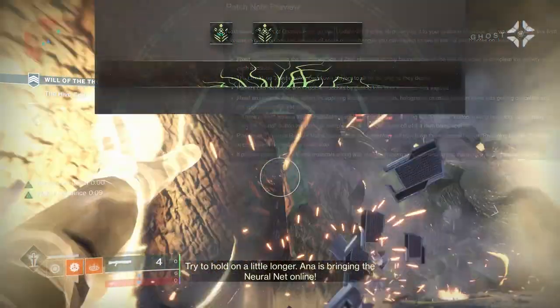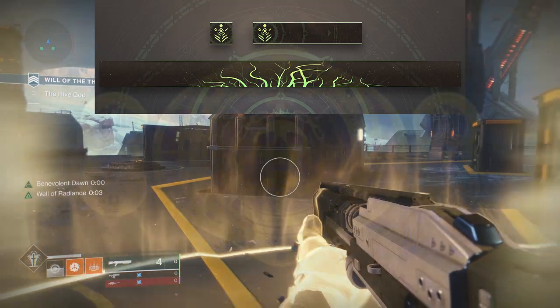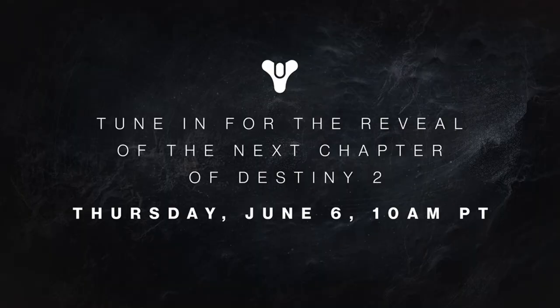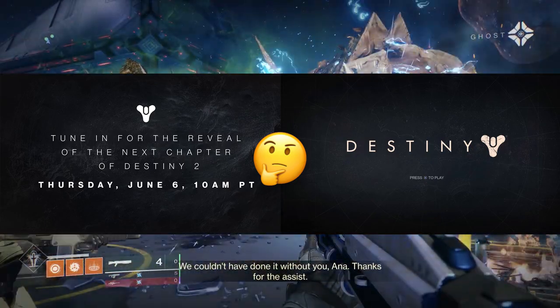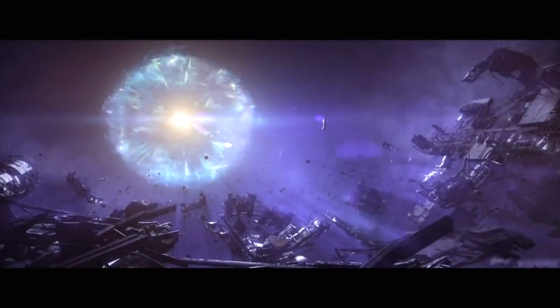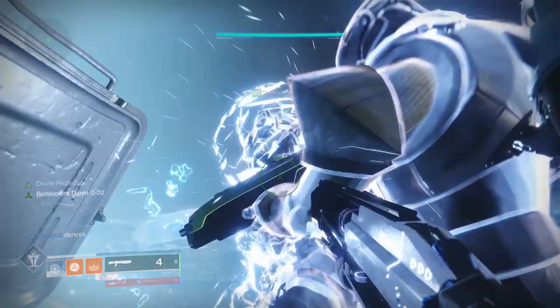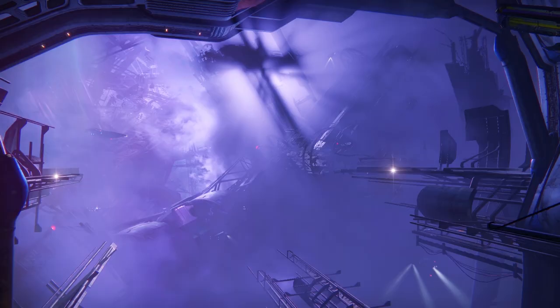There's a brand new emblem for completing Crown of Sorrow in the first 24 hours, and the new raid belt available to world's first winners looks stunning. Bungie also teased the next chapter of Destiny 2 with an image, saying it will be revealed Thursday, June 6th at 10am Pacific Time. Some developers from Bungie will also be sitting down with Jeff Keighley on June 11th, the first day of E3, to discuss what's coming next. Season of Opulence looks very promising, and I'm sure whatever comes next will be awesome. That's going to do it for today's news update - thank you all very much for watching, we'll see you next time.